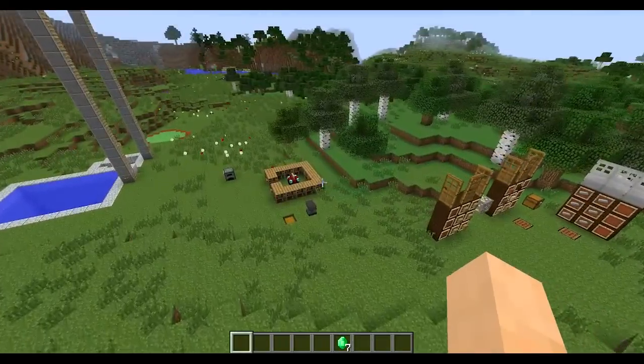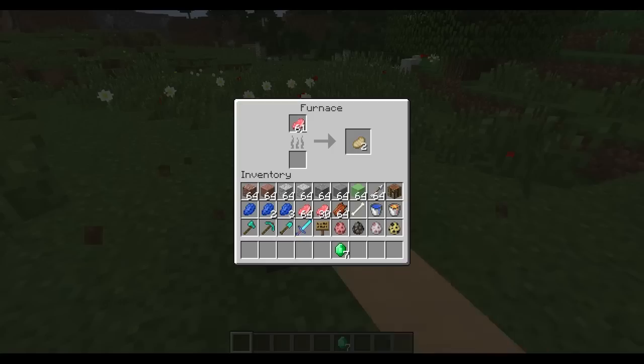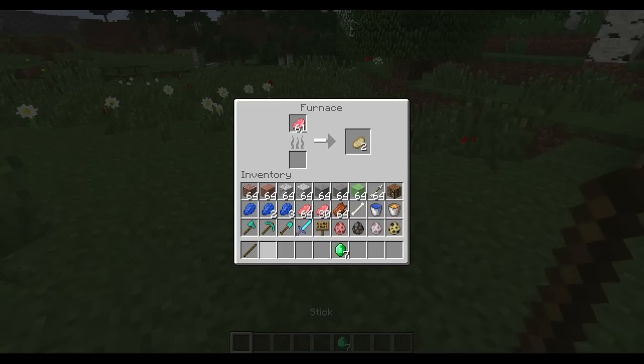Now the enchantment system — this is a big deal as well. Before we get into that, I want to show you this furnace change. Previously, if you put material in a furnace and you ran out of fuel, you would lose whatever you were smelting. But now it actually keeps track of how much it has smelted — if I throw another stick in here, it will finish. So now you don't have to calculate exactly how much you're going to smelt.